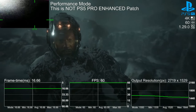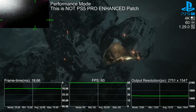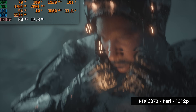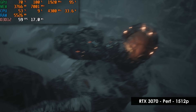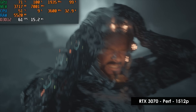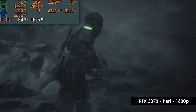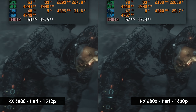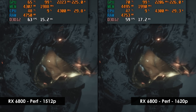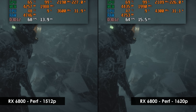Digital Foundry doesn't have a console-equivalent settings video for Callisto, so I'm going to use the high preset with all RT options enabled. On the RTX 3070 right out of the gate, we float between 57 and 63fps, effectively matching the PS5 Pro's original performance mode. Even going to the end of the clip, 1620p still hits above 60fps, so we are right on target. The RX 6800 runs very similar — actually marginally better than the 3070. It bottoms out at 58fps, and even the 1620p clip only bottoms out at 51fps, landing above 60fps towards the end.